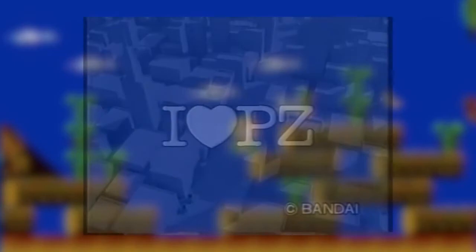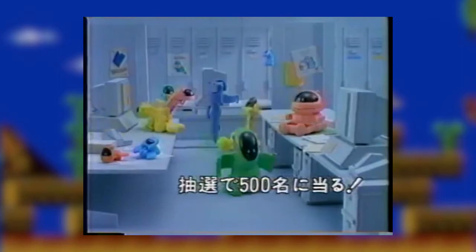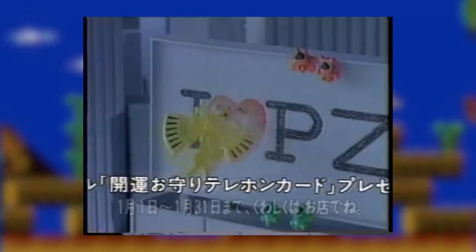This game starts with a toy line. Pocketsaurus was a line of miniature dinosaur figurines that transformed into stationary products. Bandai started making them in 1985, so there's some corporate synergy going on here.